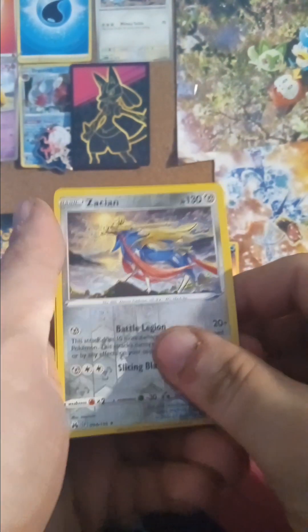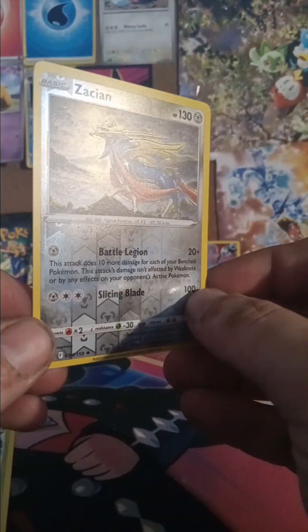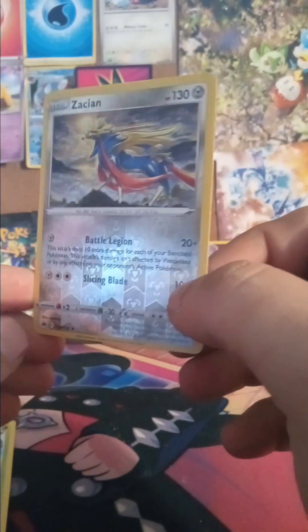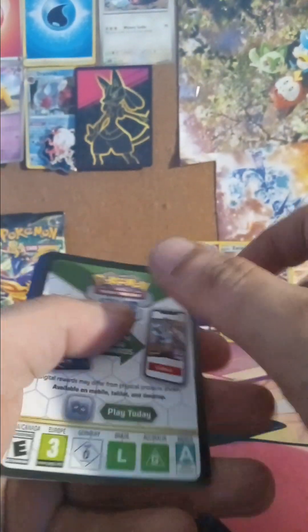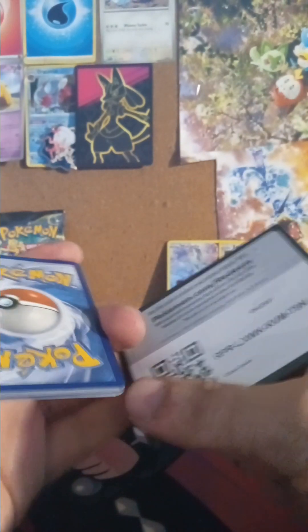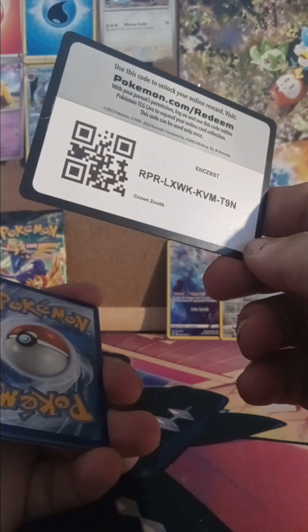Grass energy, Luxio, Metang, shaman — oh yeah, oh yeah! Got that X and Y energy I needed, heck yeah! What I like about Crown Zenith is there's not very many duplicates of the nicer cards. That's my first Zacian, period. I think they're all foil. There's a code card.